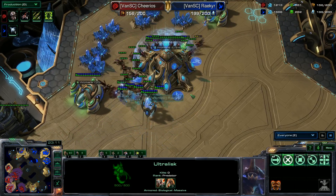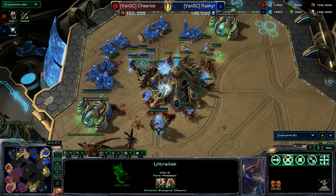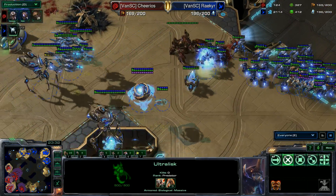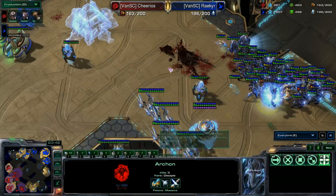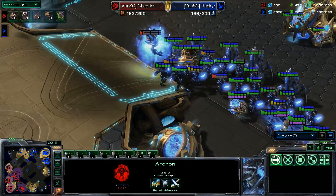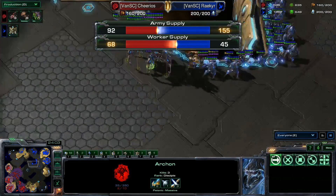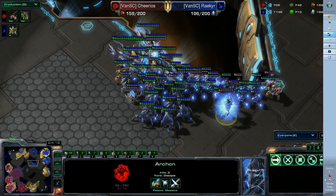The nexus has 25 remaining and it goes down. If he can get that ultralisk that would be a great win. Targeting down the archon — the archon kills the ultralisk with two HP remaining! How lucky. Army supplies now 92 to 155. Riker might as well just all-in push this and win it with absolutely no resistance.